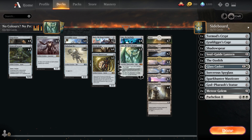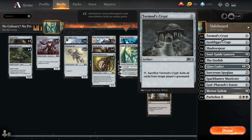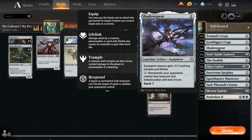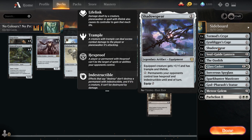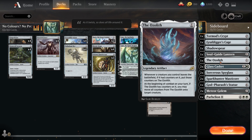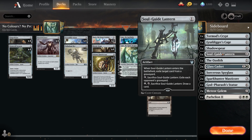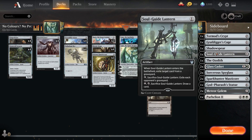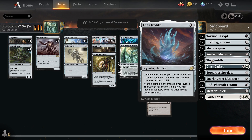This is our sideboard - you can put whatever you want in. Torment's Crypt for exiling the opponent's graveyard. Grafdigger's Cage to stop them from entering from the graveyard, which is good. One Shadowspear for getting hexproof and giving us some lifelink when we need it. One Soul-Guide Lantern which also does the same thing as Torment's Crypt but you can use it to exile at a certain time or just draw a card. Torment's Crypt is a bit better but having both is good. One Ozolith - we do have a lot of counters, and if we're at a stalemate you might tutor out the Ozolith so if we do get wiped we can put those counters on something else.